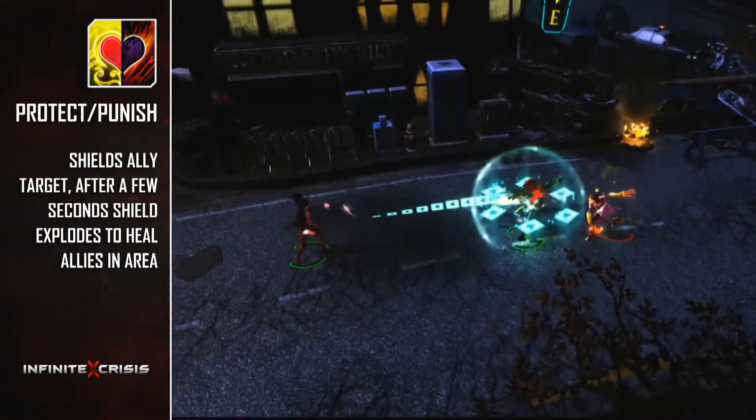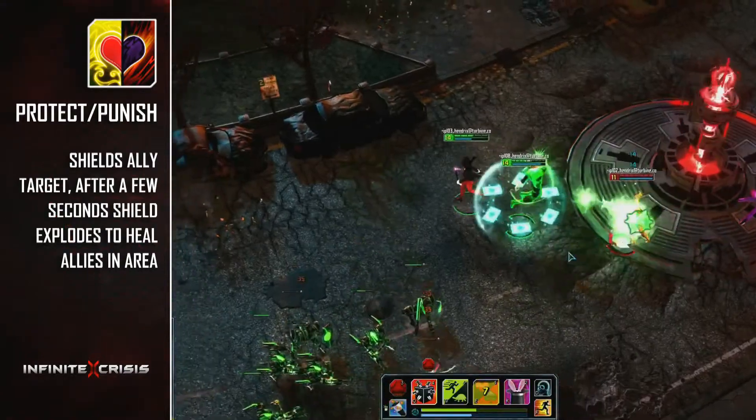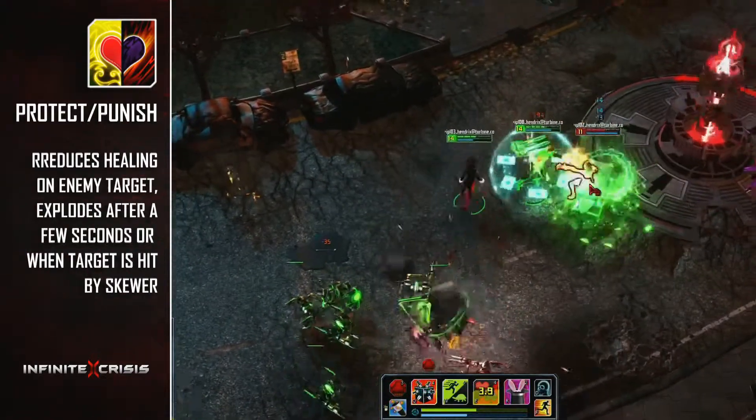Protect and Punish can provide an ally a shield that scales by Zatanna's will, and if the shield is unbroken, it will explode and heal all allies in an area.